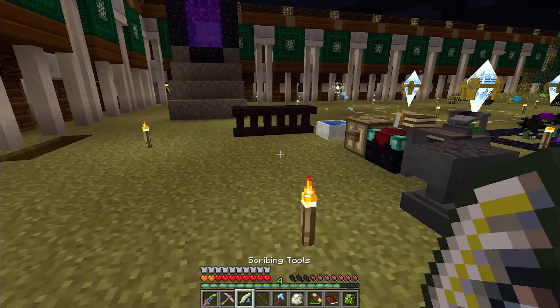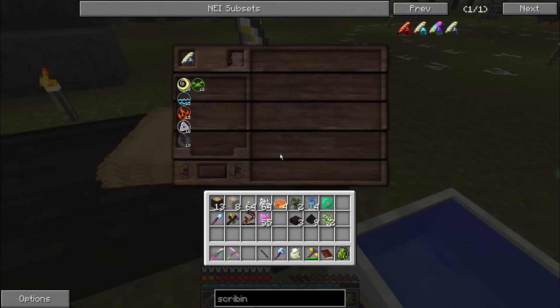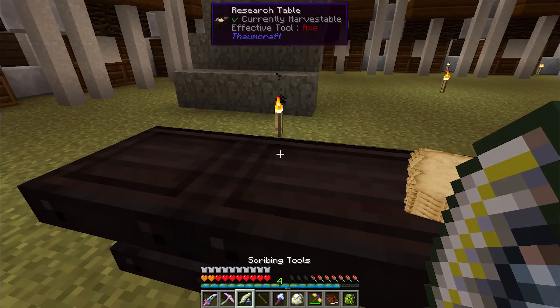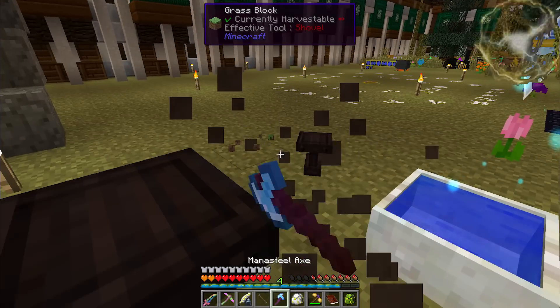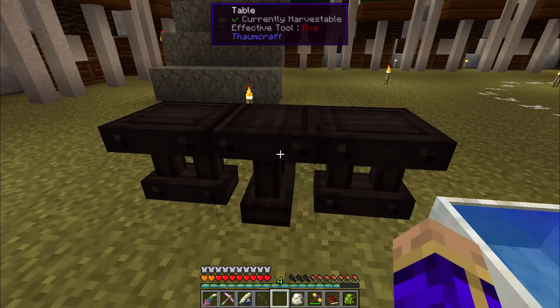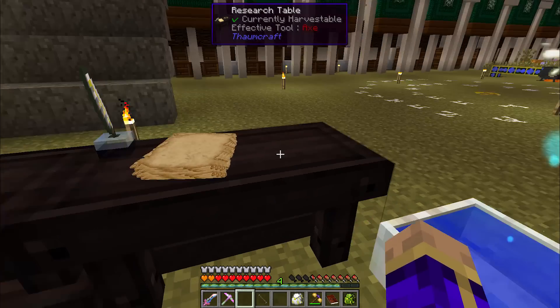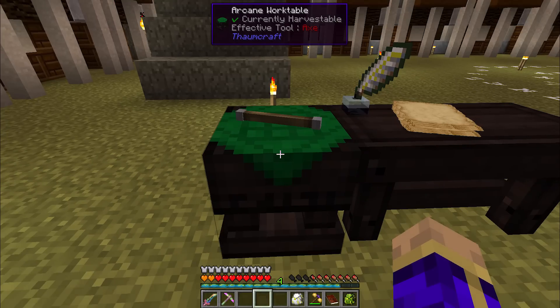Scribing tools — we're actually going to need to make another scribing tool as well to carry around with us. Aesthetics are important — that's better, a lot better. And then bam, you are now an arcane work table. The arcane work table is a neat one because it actually holds things inside of it.